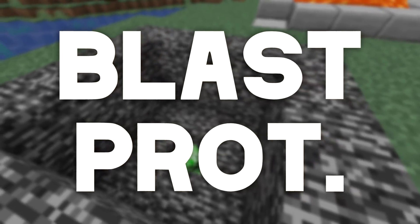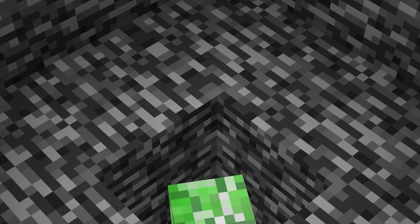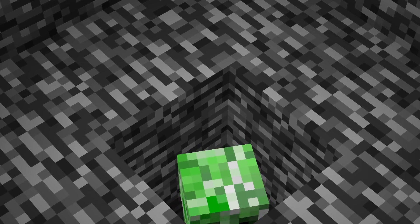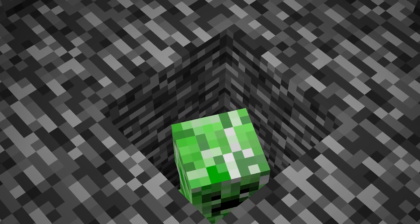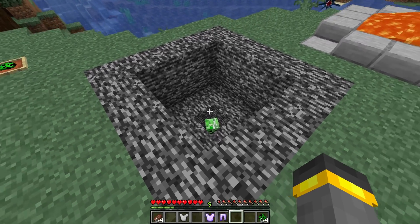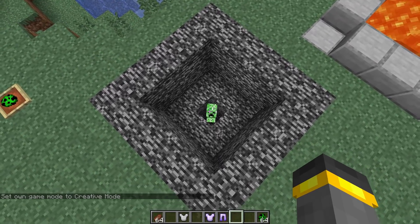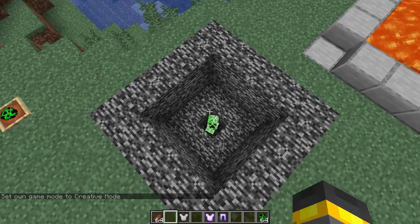Blast protection covers explosions. If you have problems with creepers, tend to stand on TNT when you blow it up, or try to sleep in the Nether, blast protection is probably your type of protection. In test one, I've set up a blast-proof chamber. All we're going to do is put the armor on and stand right next to the creeper.